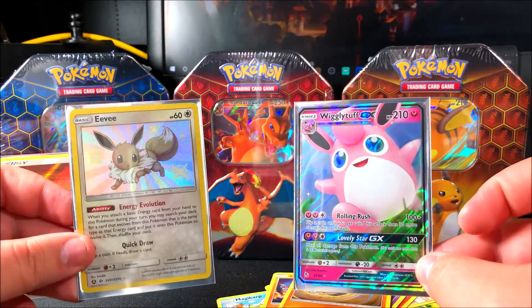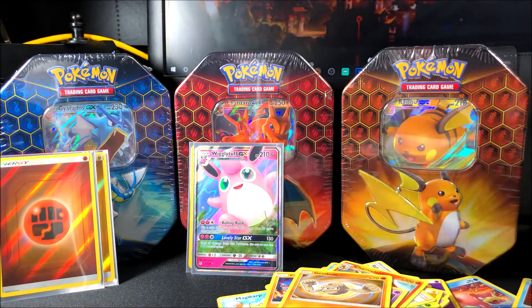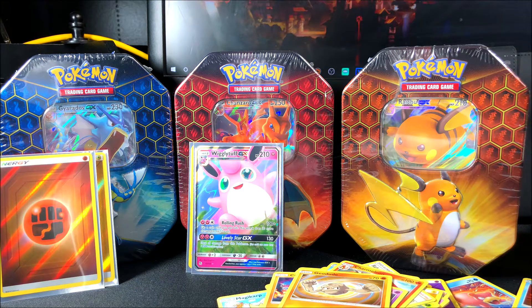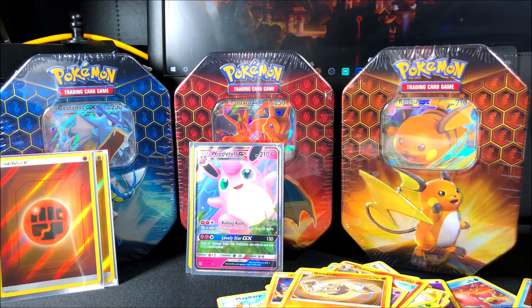So far this has been a really good tin — we got a shiny Eevee, a Wigglytuff GX, and two reverse holo energy cards. I want to thank you guys for watching, don't forget to leave a like and subscribe for more videos. Also, if you want to check out my gaming channel — Team Rocket Plays — I have a bunch of Minecraft videos there. I started a series with my nephew, have about five uploaded and another six or seven edited and ready to go, uploading once or twice a week. Thanks for watching — Team Rocket Draws out!